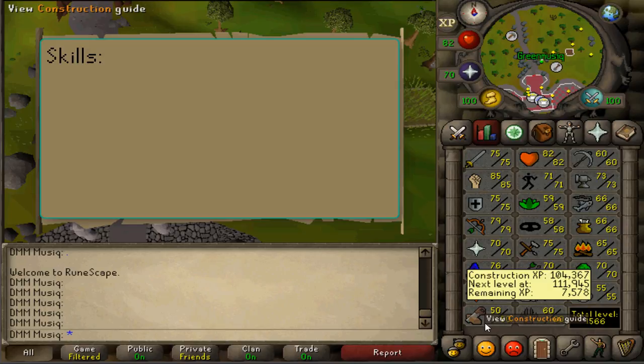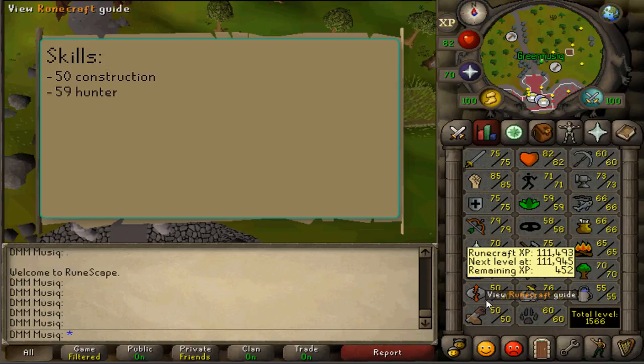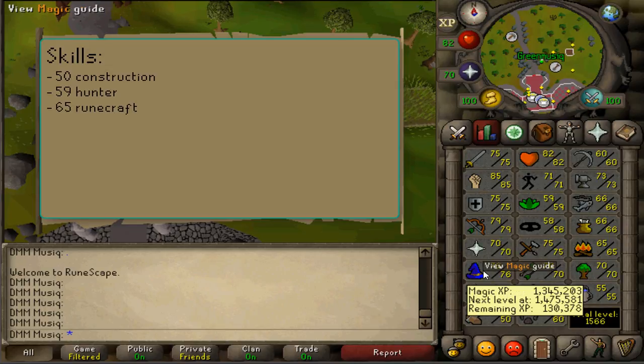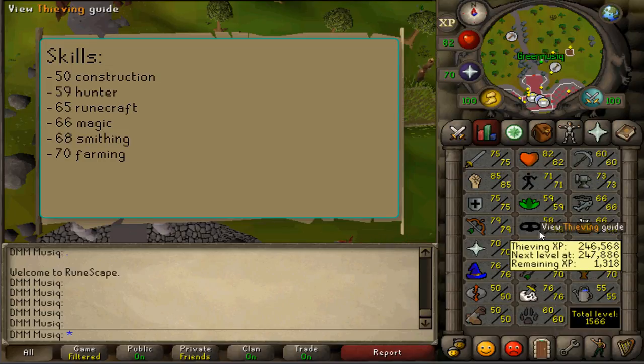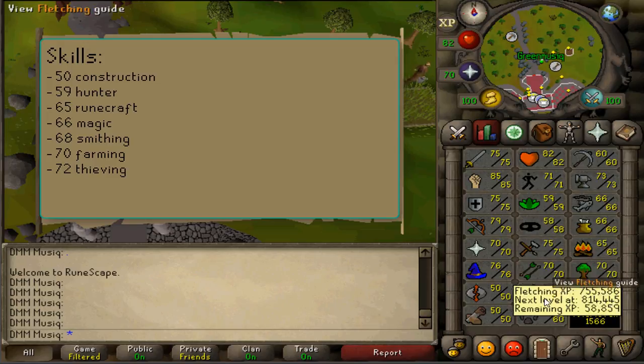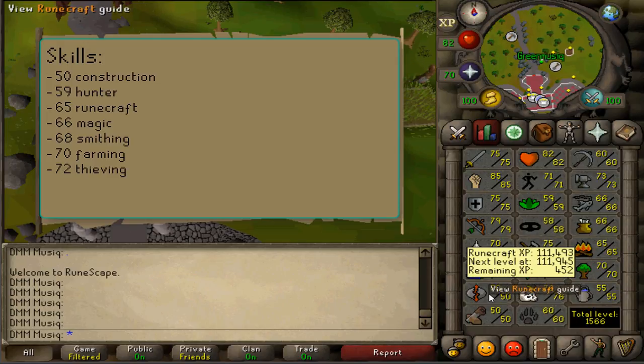Skill requirements are 50 Construction, 59 Hunter, 65 Runecrafting, 66 Magic, 68 Smithing, 70 Farming and 72 Thieving. All of these stats can be boosted except for Construction.